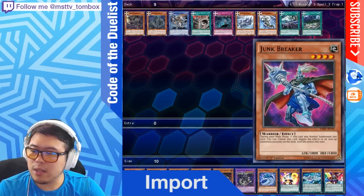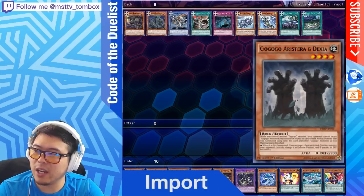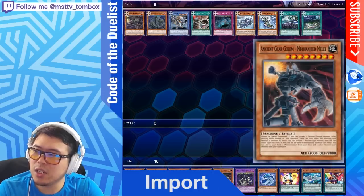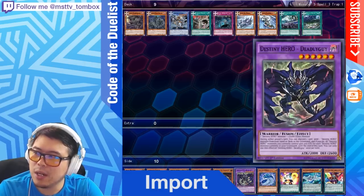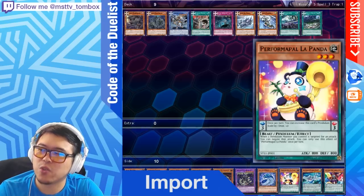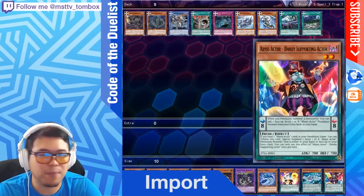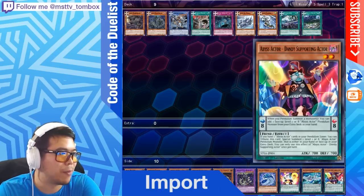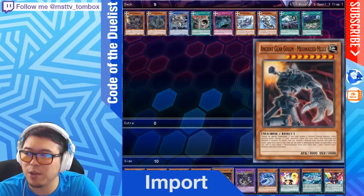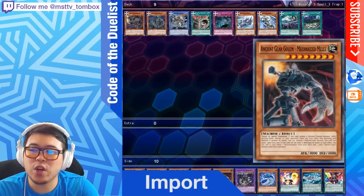For the remaining OCG imports we have Junk Breaker, Infernity Patriarch, Astrograph Sorcerer, Dexia, Chimeratech Megafleet Robot, Ancient Gear Golem Ultimate Pound, Destiny HERO Dangerous, Galaxy Worm, Performapal Trump Witch, Speed Warrior, Passing Rider, and one of the Abyss Actors. Not too much to talk about with these — none of them are hyped up significantly.